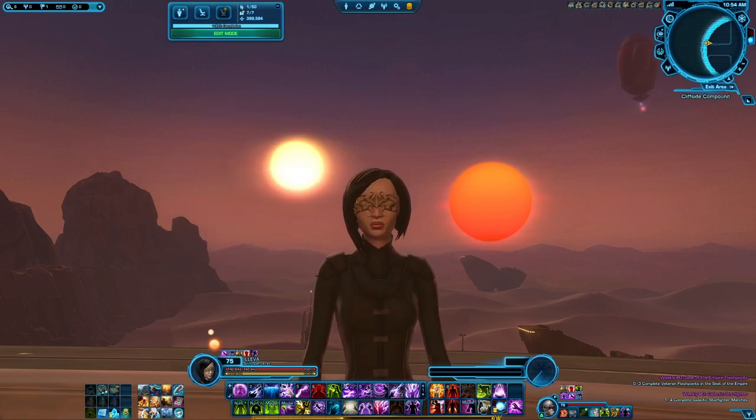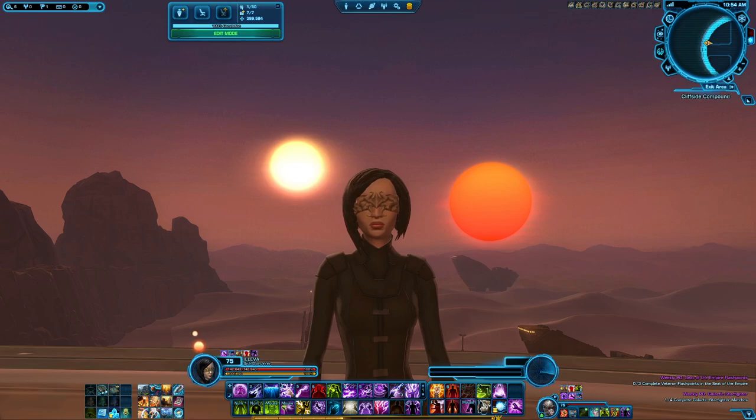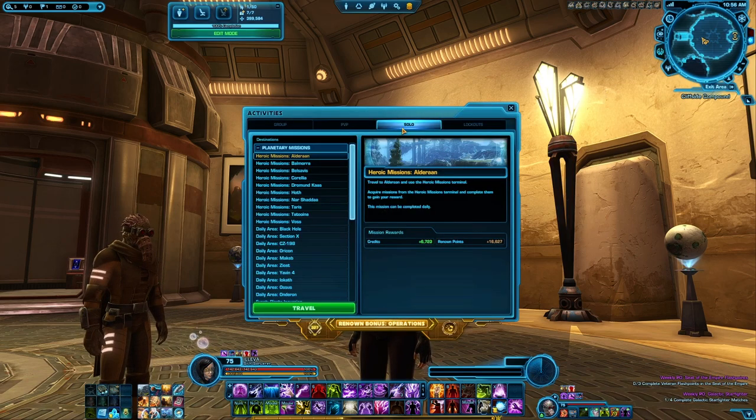Hey everyone! We are in the fourth week of Galactic Seasons and the biggest question so far has been where can I find insectoids? I'm going to show you some really good locations to kill a bunch of insectoids that will benefit the entire season. Pro tip to get to your destination really fast is by using the activity finder — the little icon right next to your map with the three people on. Once you click this, go to the solo tab and find your desired destination. Simply click on it and then use the travel.